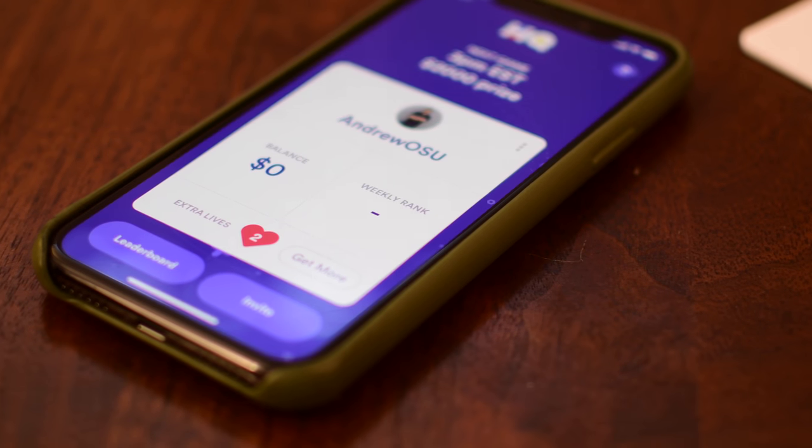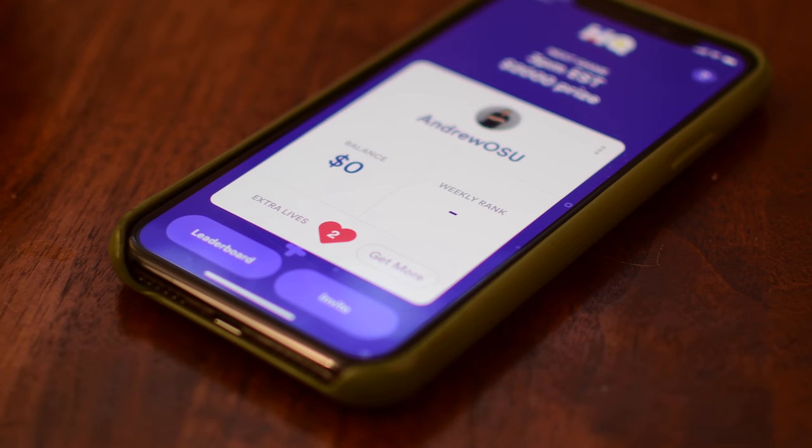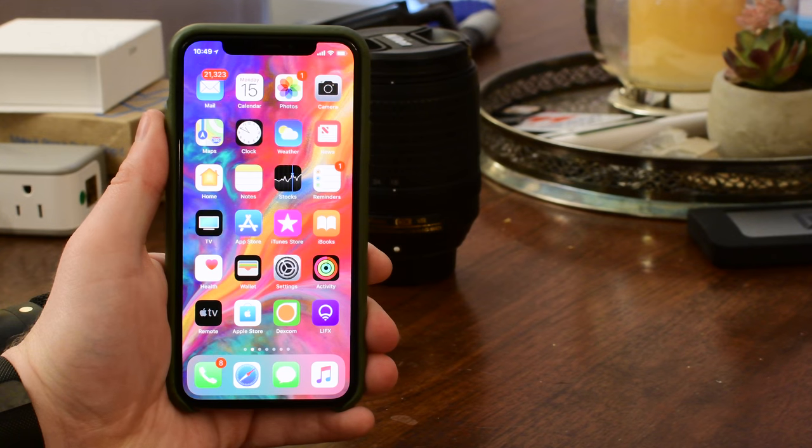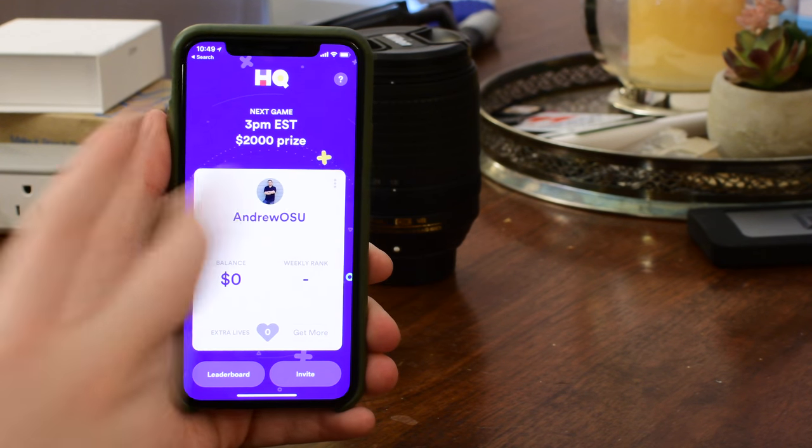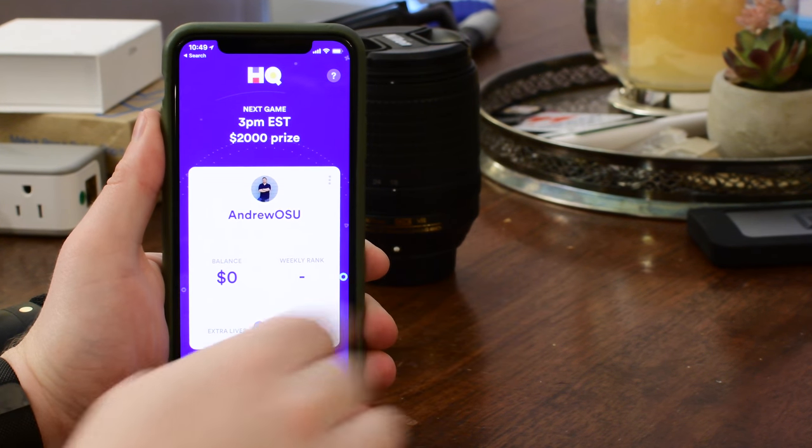Extra lives are super handy, because if you ever lose on a question, you can keep going. Of course, you can't win by using an extra life, but it will help you get further in the game if you ever do get stumped on a specific question.